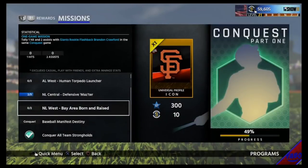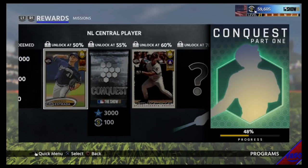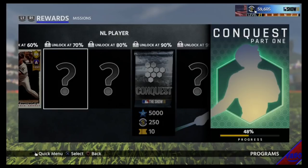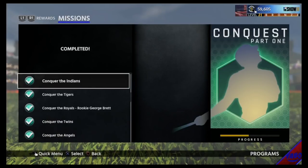Baseball Manifest Destiny is all set. We're at 48% for the mission — I don't know how all those other things equal 100%, I really don't. But I do know what cards you get: the NL player is a Cole Hamels, 85 or 86 overall; the AL player is an Edgar Martinez, I believe that's an 85 overall; and there's a Luis Gonzalez from back when he was on the Diamondbacks — I think it was a 1998 breakout card.